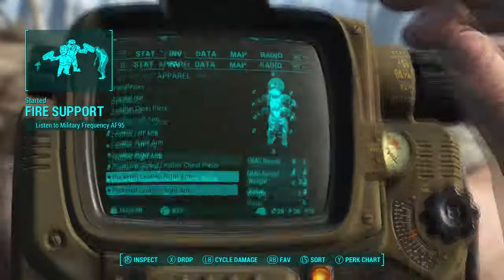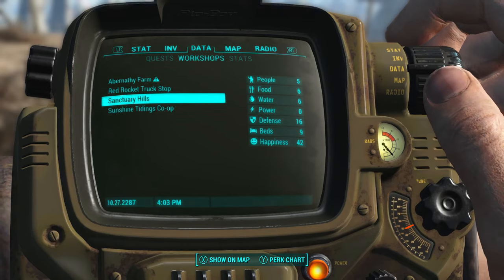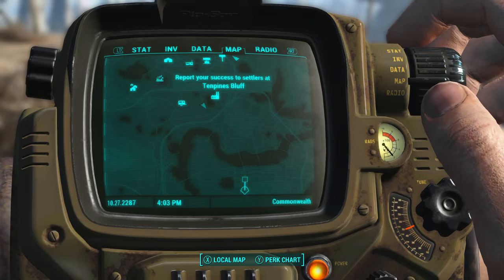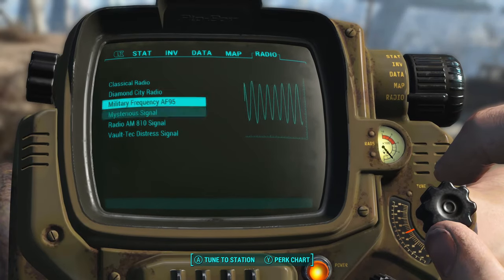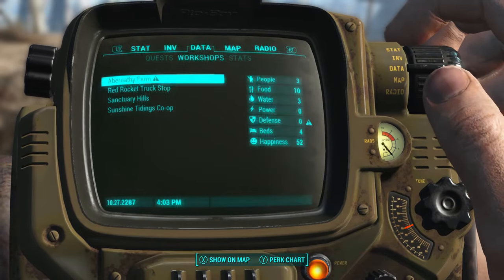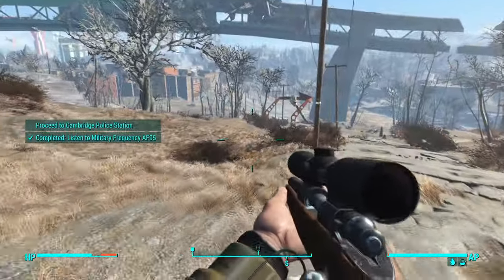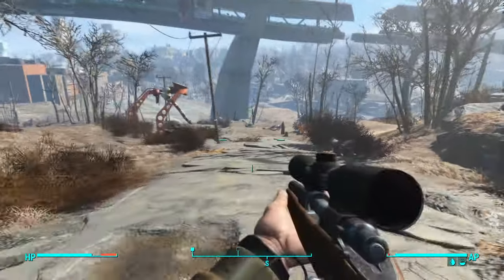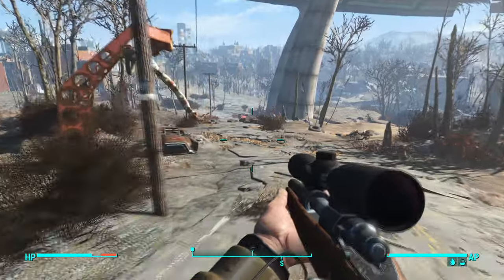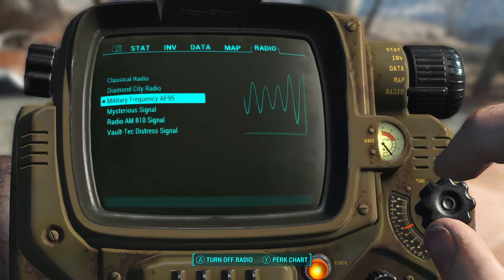Oh yes, speaking of Brotherhood and stuff — I kind of knew we were going to pick this up along the way. Let's go ahead and listen to this signal. Automated message repeated: 'This is Scribe Haylen, Reconnaissance Squad Gladius, to any unit in transmission range. Authorization Arms. Our unit has sustained casualties and we are running low on supplies. Requesting support or evac from our position at Cambridge Police Station.'